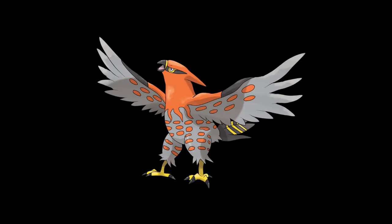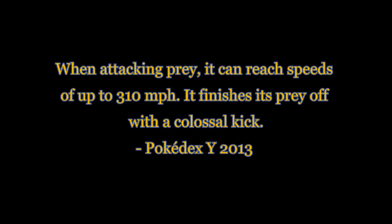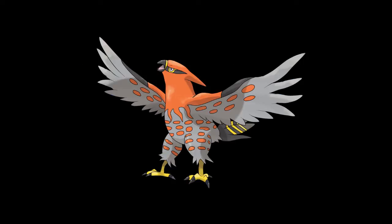Talonflame — when you're a generation 6 Pokemon, well, its pre-evolution you get at the start of the game. Talonflame has become very popular in the battling community. As stated in the Pokemon Y Pokedex, when attacking prey, it can reach speeds of up to 310 miles per hour. It finishes its prey off with a colossal kick. So it's basically like a hawk or some type of real-life bird that attacks smaller birds to eat.